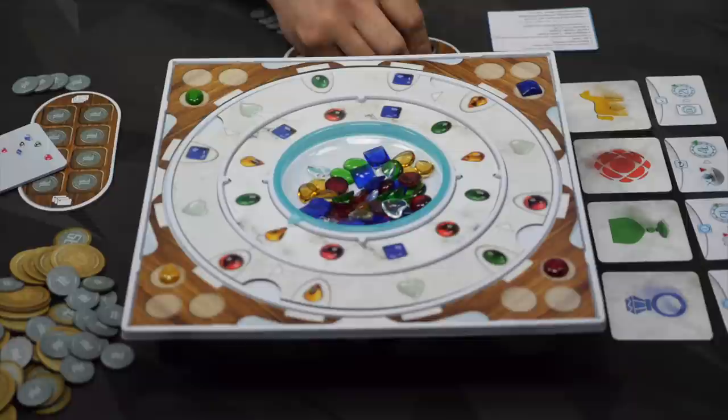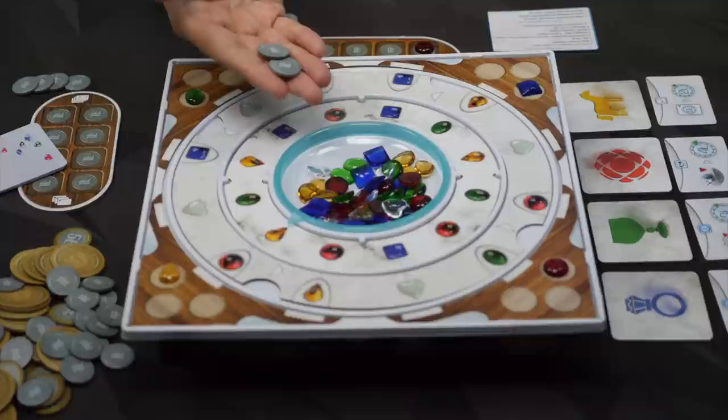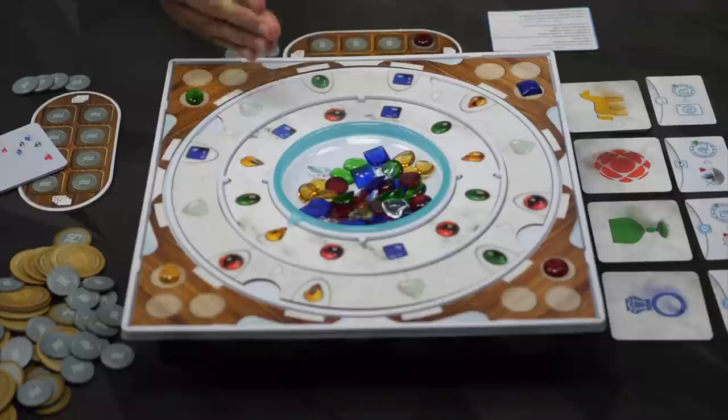Second choice, I can buy — that means I'm going to spend two of my lira and buy all the shards from one of these corners that have collected there. And I would take all of those. And then lastly, I can sell — that means giving up at least one of my shards, as many as I want, and then getting one lira.